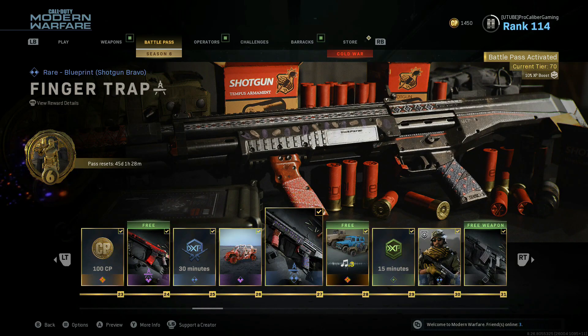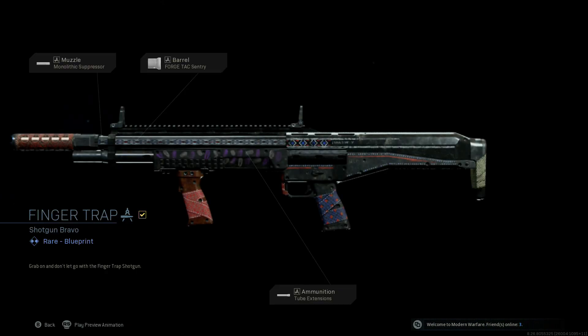Howdy guys, how's it going. Next up in the blueprint lineup, we got the Finger Trap for the R9 shotgun, hitting up some 12 gauge action, and this one is nothing but nose heavy, with a monolithic suppressor, Forge Tac century barrel, and a tube extension.